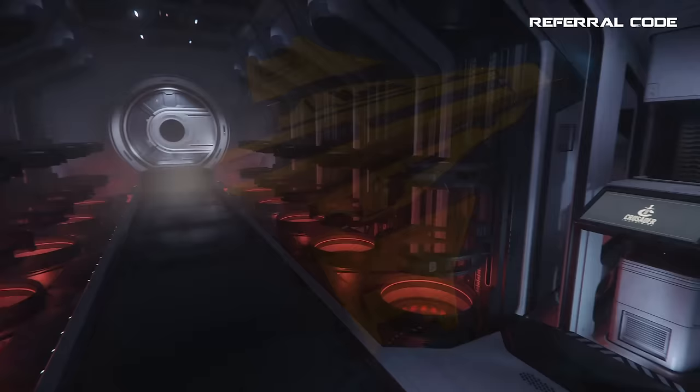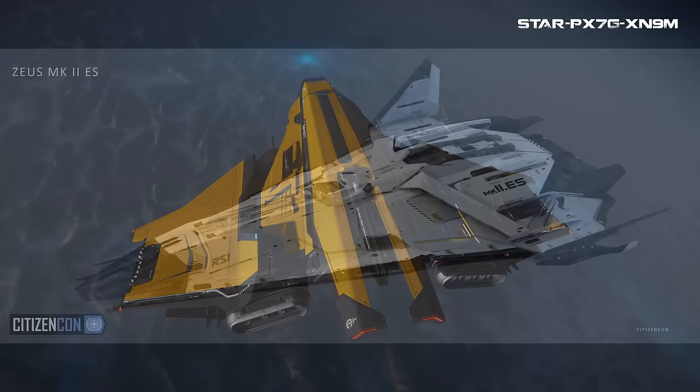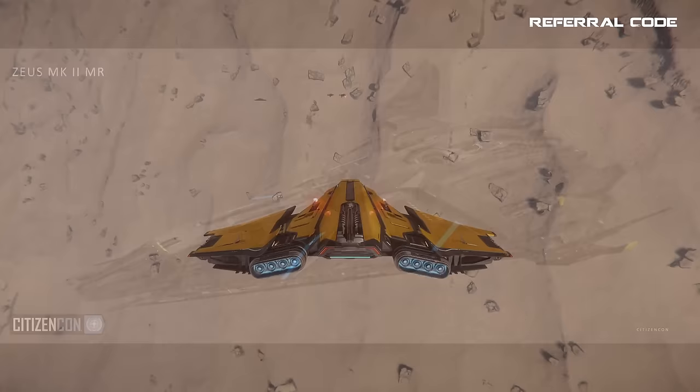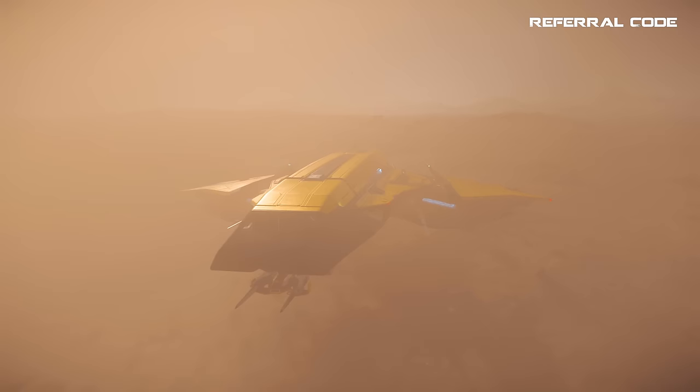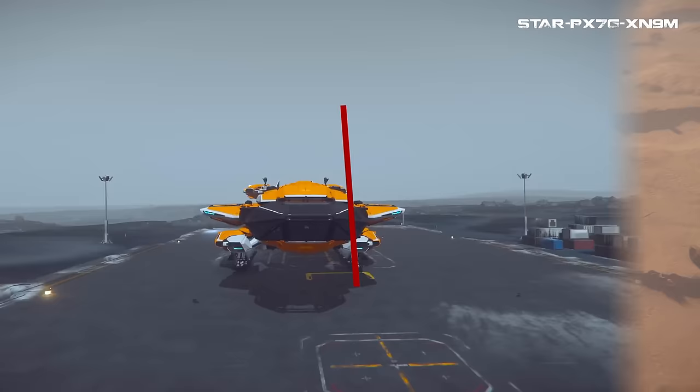I cannot overstate enough how much of an impact the newest Crusader medium cargo ship has had on the verse. While the A1 has a nice niche as a bomber, it's been the C1 Spirit that has made the biggest splash in the daily driver scene, and it's only been around for a single patch. I see screenshots daily on Instagram and Twitter of the C1, with many raving about it. The Zeus MK2 is expected to be better in some ways, but I have a feeling the Spirit will continue to be a favorite. The C1 can do cargo and is solid at bounties, making a great one-two punch to take out bounties and gather loot left behind in cargo holds.